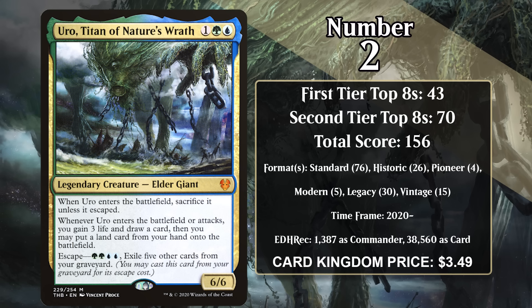So early in the game, Uro is effectively a three-mana spell that explores and gains you three life. Not a bad deal if you're looking to ramp, especially because the stuff it does early makes it more likely you'll survive to the later game. Gaining life and drawing a card is a big deal, and if you're surviving more to the later game, that means you're probably going to escape it later, at which point Uro starts to do this every single turn. So Uro is incredibly powerful.